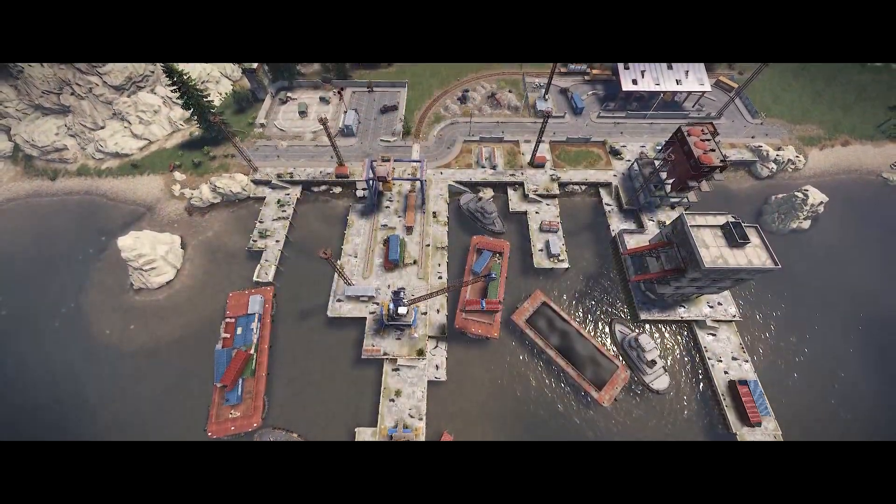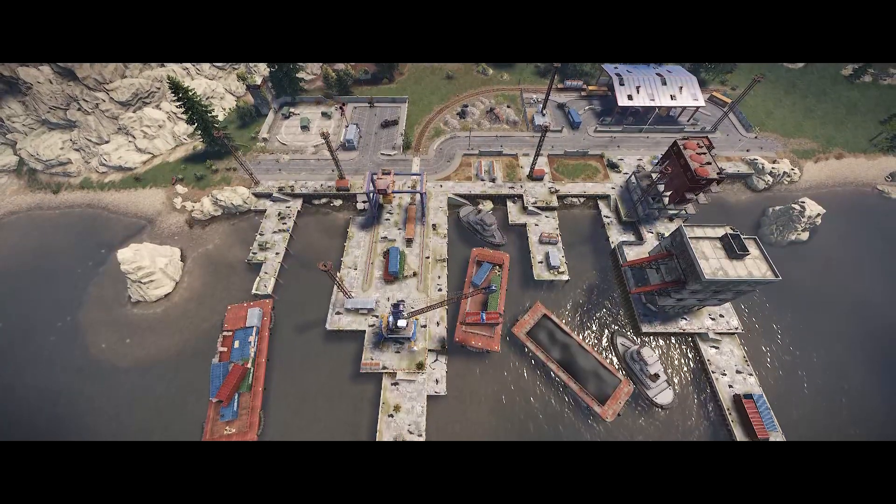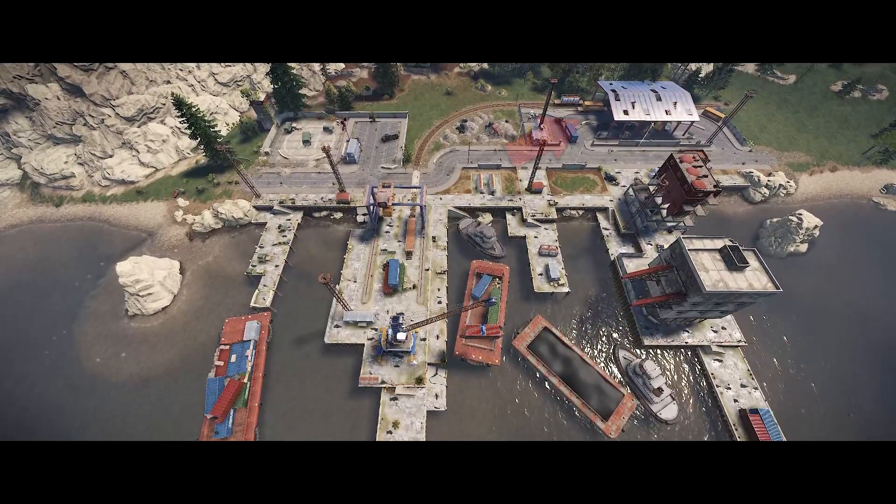Next, let's have a look at the small harbor. The recycler is right at the ocean. You can spot only one hangar and the monument puzzle is right next to the street which leads through the harbor.